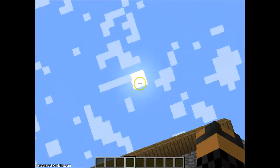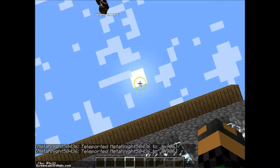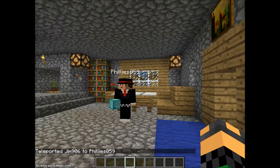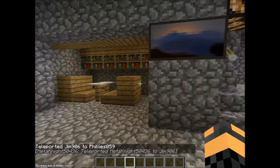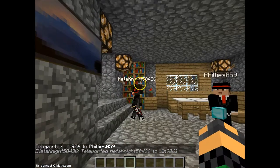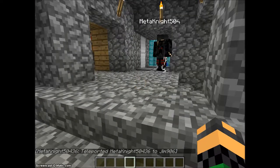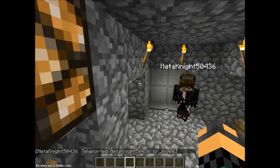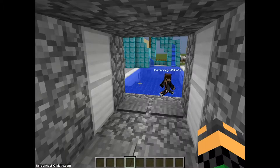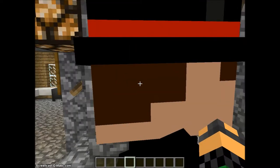Welcome to Jim's house! So this was the church, and this is the extension. Right here is the piston door - that's like the coolest part of this. I lag so bad when somebody goes out that door, so don't open the door.